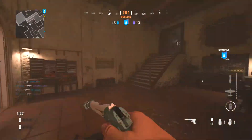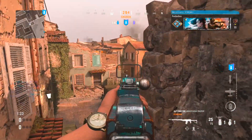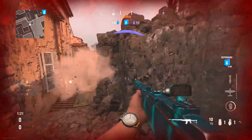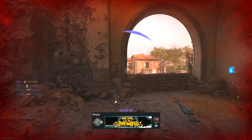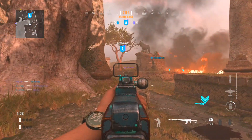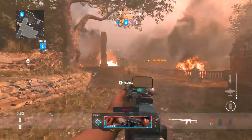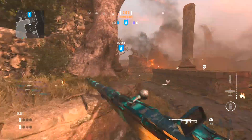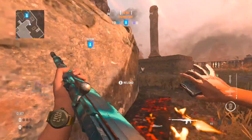Once you have your friend and you guys are ready to do this method, you both need to get into the same lobby. Once you're in the same lobby, go ahead and start up a random multiplayer game. Make sure the pacing is set to tactical. Once the pacing is on tactical and you guys load into a game, play that game out for about one to two minutes — it doesn't matter how well or badly you do.